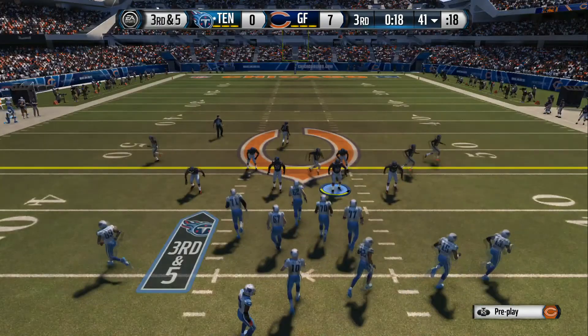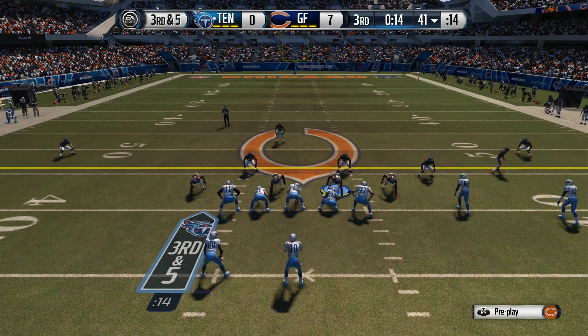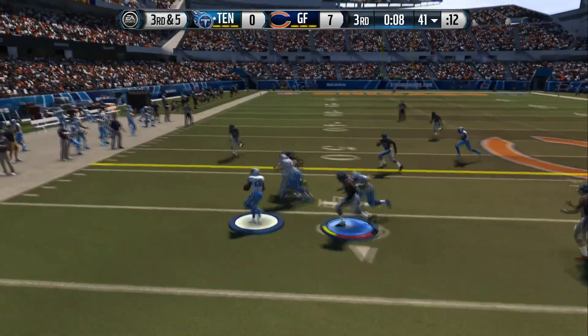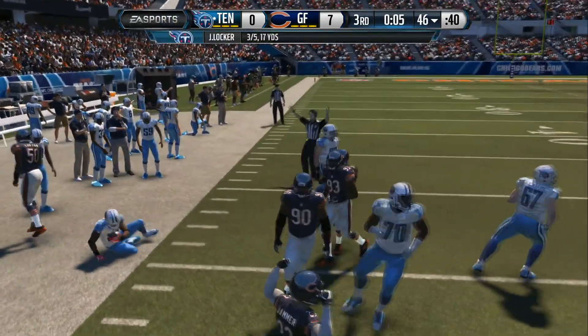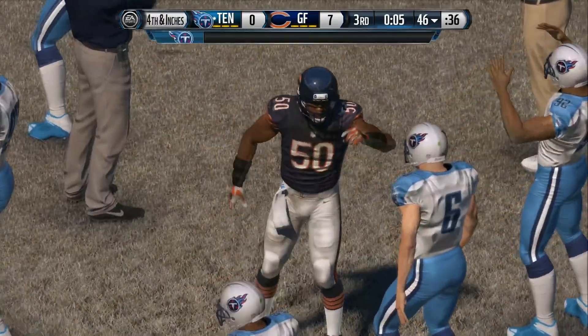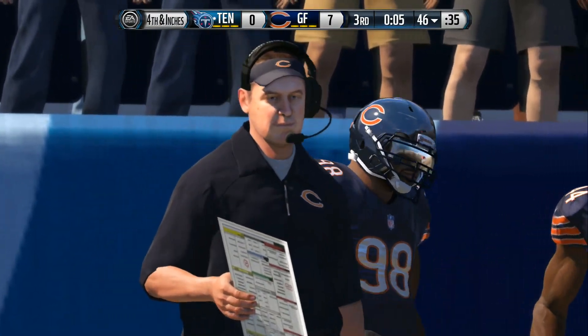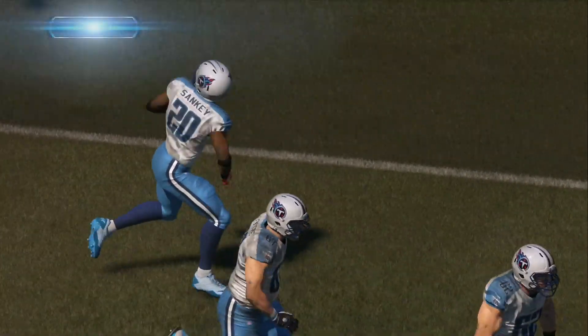The coverage is good down the field, but if it's not there and it's third and long, throw it away. The defense comes down in the nickel. The Titans snap it at the 41, setting up a screen. Breaks the tackle. Good job by the defense — staying in the right spots, they give up the short pass and make the tackle. Now we have fourth down coming up.